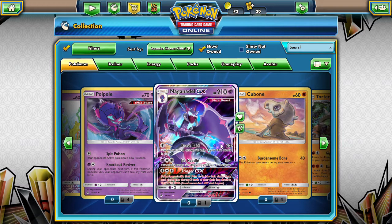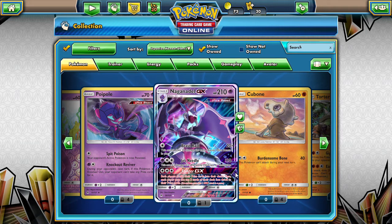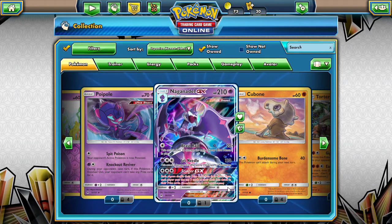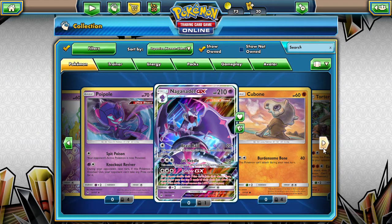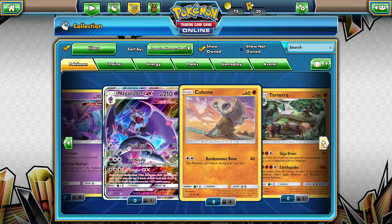We also got Naganadel, which I was testing with the Stinger GX. You shuffle all your prizes into your deck, then pull three off the top, and those become your new prizes. That is a phenomenal GX attack, especially if you're losing badly. If your opponent is down to one prize card, you can use Stinger GX to put them back up to three prize cards and bring yourself down to three as well. It's a crazy GX attack.